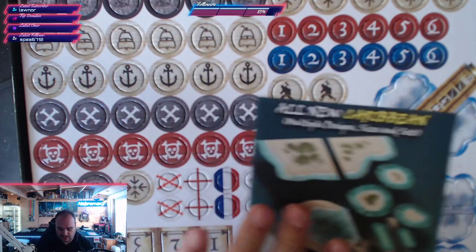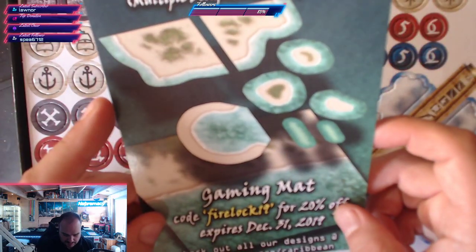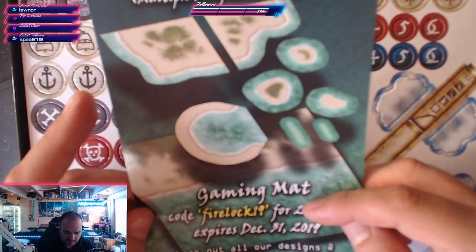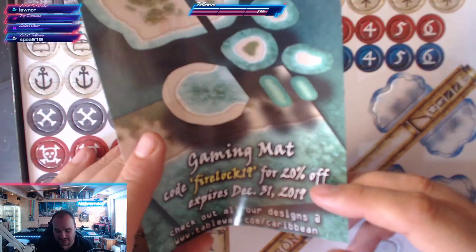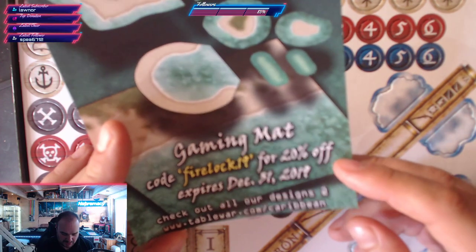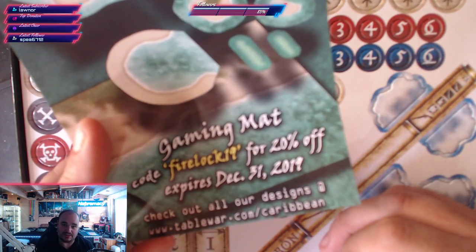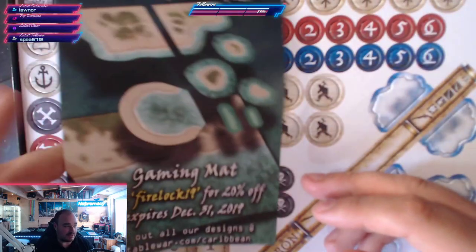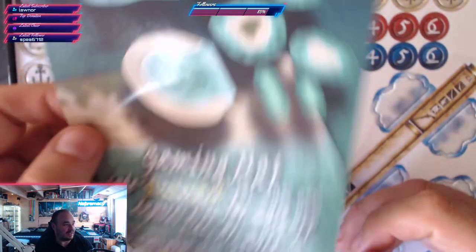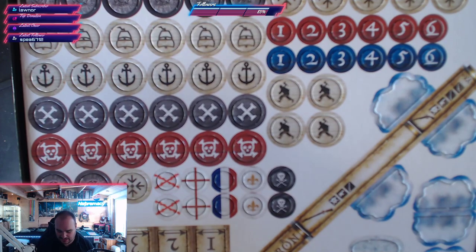I found this on top of the box when I opened it to take the wrapping off - a voucher for 20% off gaming mats. But because of delays in shipping and other things that have gone on in the world, this expired December 31st 2019, so we're a few months late on that one. Maybe if it had delivered on time the voucher would have been worth something. Never mind - on to tokens!